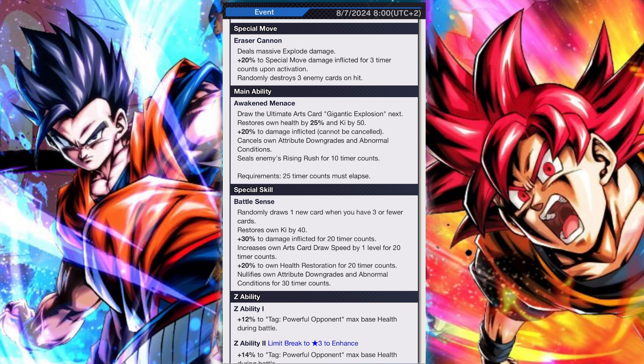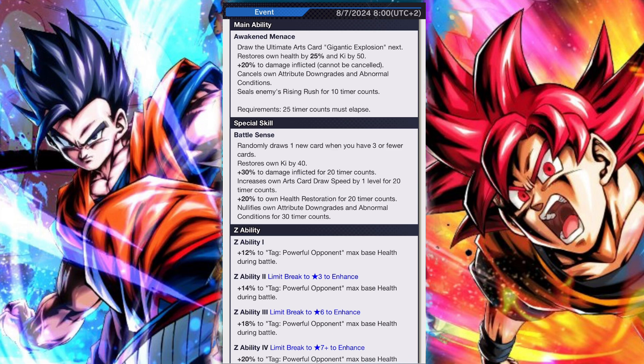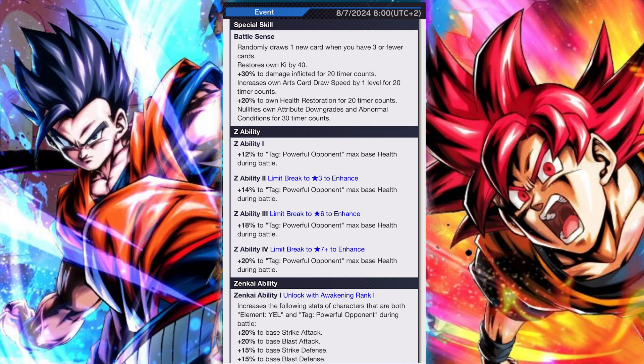His Zenkai unique abilities also change. In terms of raw passives he's had a pretty noticeable increase across the board — his first baseline passive went from 60% to 70% damage inflicted, an increase in arts card draw speed, and he now restores Ki by 5 every time he uses a strike card. His Flow of Power ability also changed significantly: plus 60% to damage inflicted, reduces damage received by 60%, and 60% Ki recovery, all of which cannot be cancelled, plus applying an attribute downgrade to enemies for sustained cut damage.